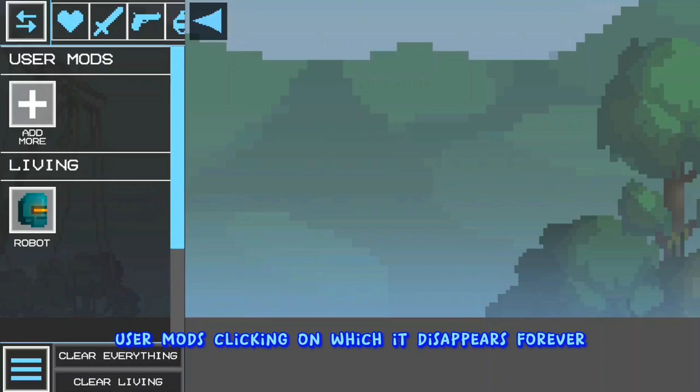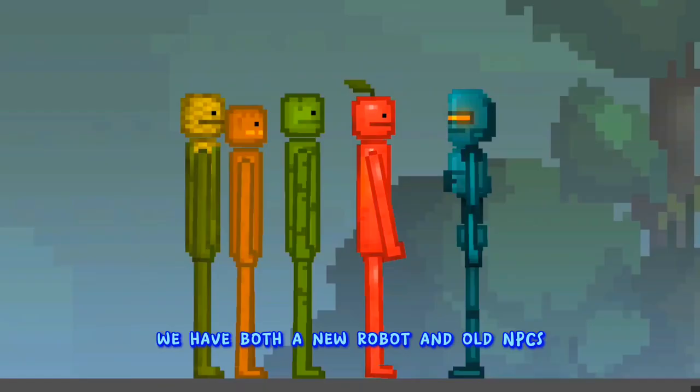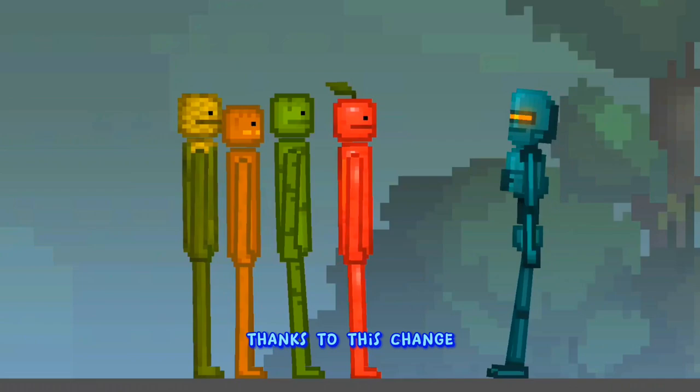A new subsection was added called 'user mods' — clicking on it, it disappears forever and the old NPCs appear. And now in the game we have both a new robot and the old NPCs.